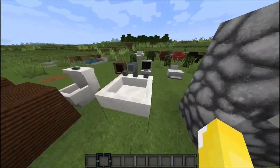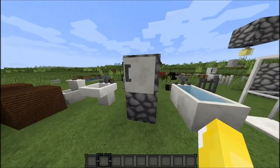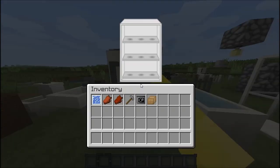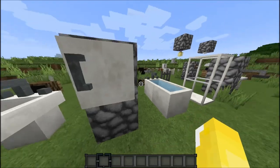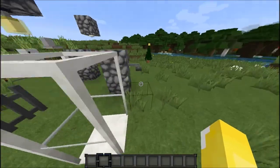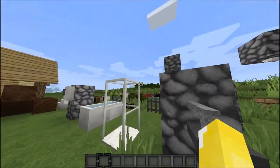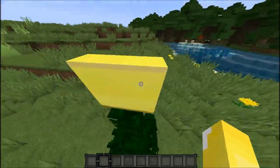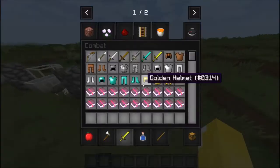We have a basin, which is like a sink. We have a bathroom cabinet or wall cabinet — you just put stuff in here. We have a bathtub, a shower and a shower head that you place over the shower, a trash can, and a Christmas tree.